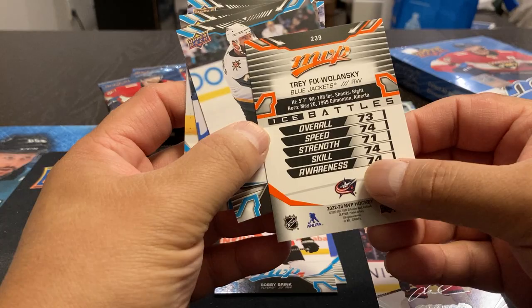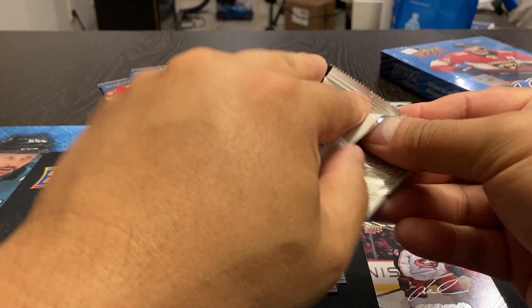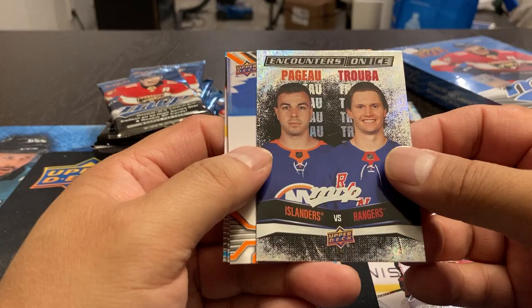I have never heard of him before. I don't see — I thought the Ice Battles used to say Rookies on them, but he must not be a rookie. Michelangelo, Liney, and Ren. Saros, Johnny Gord, Wheeler. We got Encounters on Ice — Pajot and Trouba. Islanders vs. The Rangers. So, another subset.